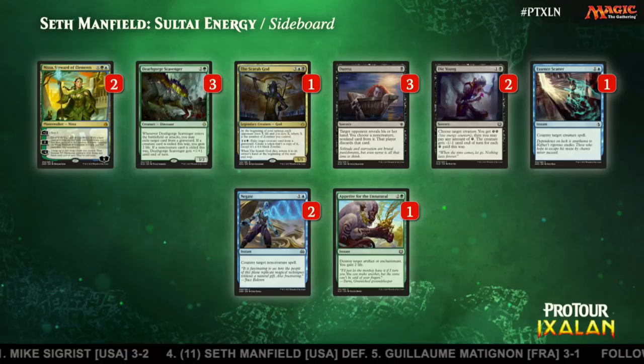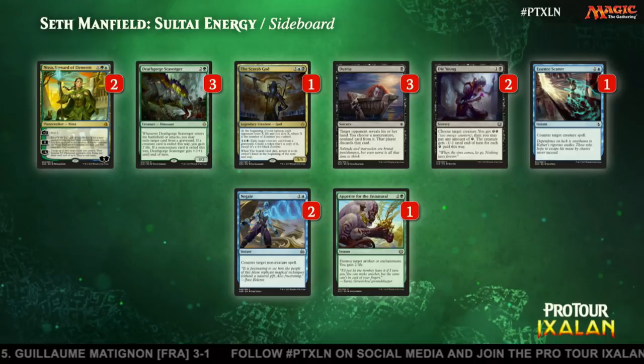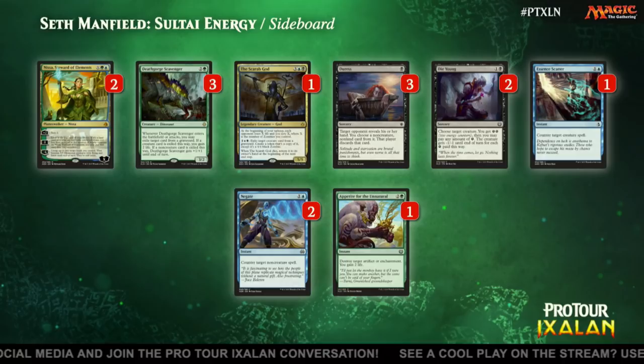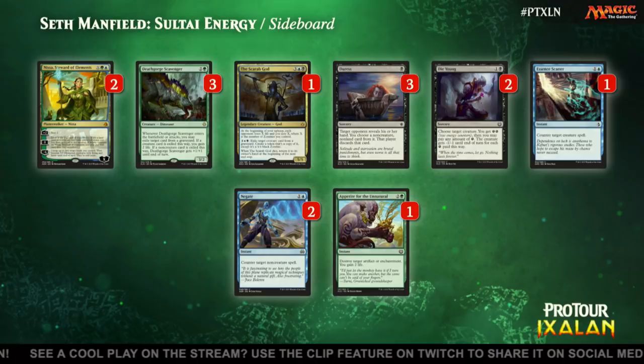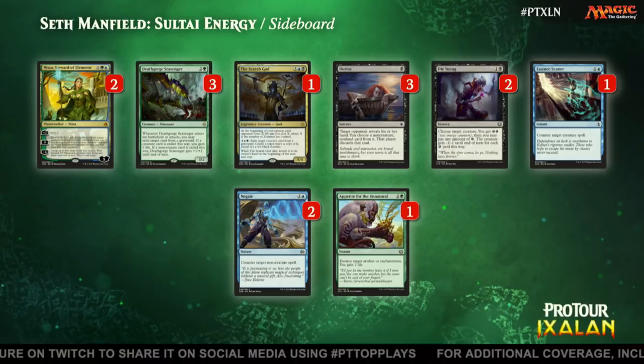Let's take a look at Seth's sideboard. A couple of Nissas, Death Forge Scavenger, another Scarab God, three Duress, two Negate, Dye Youngs, Essence Scatter, and Appetite for the Unnatural. Death Gorge Scavenger and Appetite both look very good in this matchup. Scarab God is a little slow but can still wreak havoc on Pascal's game plan. Negate looks much better than Duress because Pascal sees so many cards — Duress might just miss or hit an Opt or Strategic Planning, and a few turns later he finds a Refurbish. The Death Gorge Scavenger, Scarab God, Negate, and Appetite for the Unnatural are the likely inclusions.